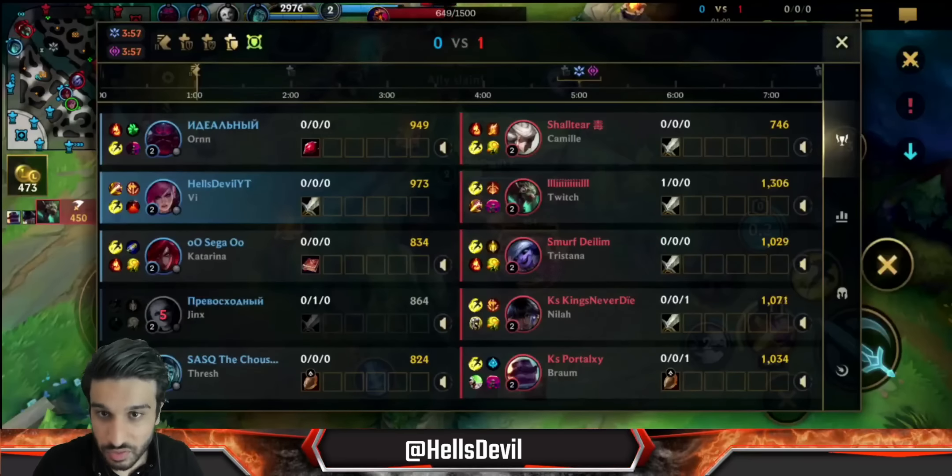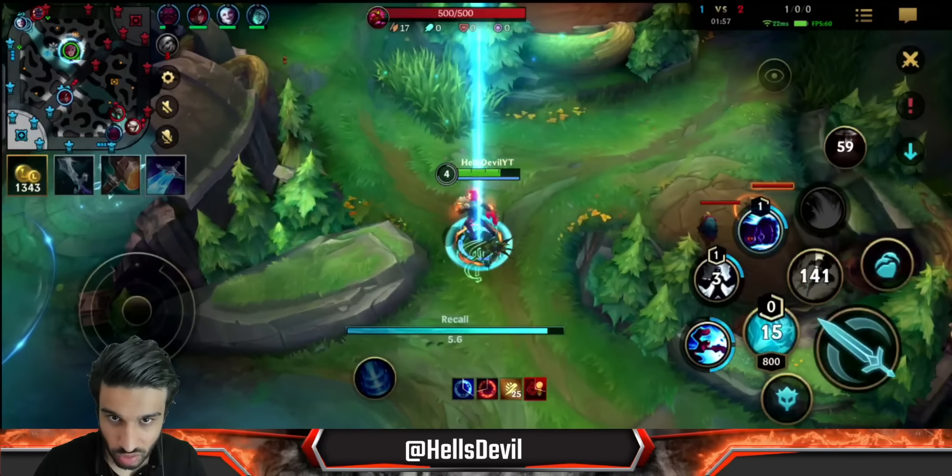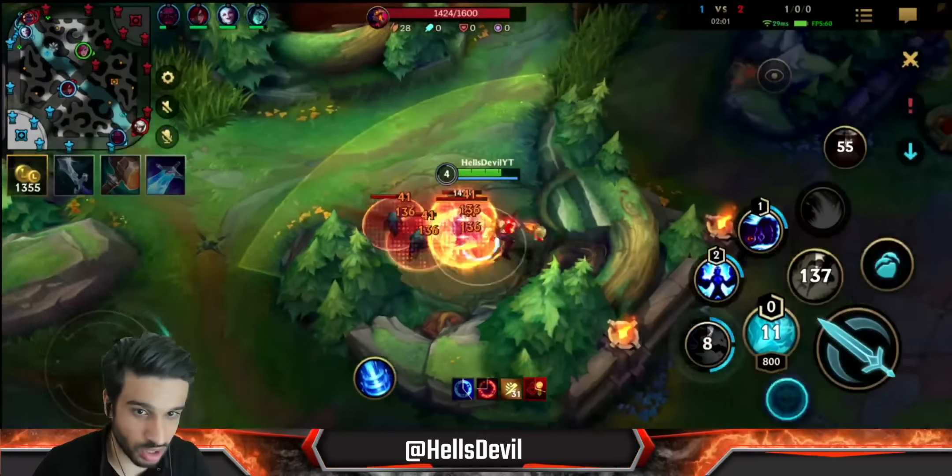I'm just going to take this Scuttler, I don't really care that they're around me. It's funny — apparently you can proc Braum's stun on a jungle camp too. So if the enemy Braum attacks a jungle camp, you can proc his stun as well. And Vi's first ability flash combo is a very strong combo — you use your first ability and then flash on top of the enemy.